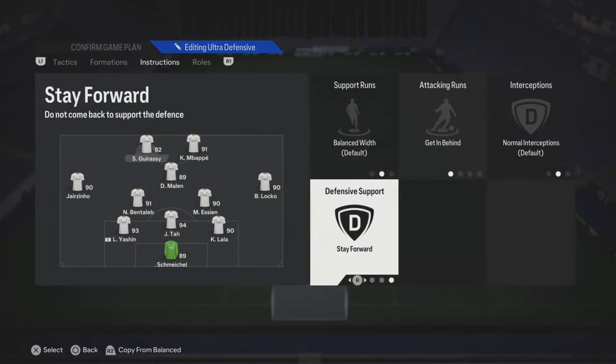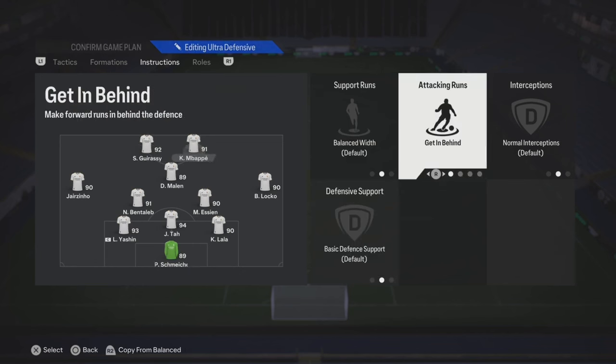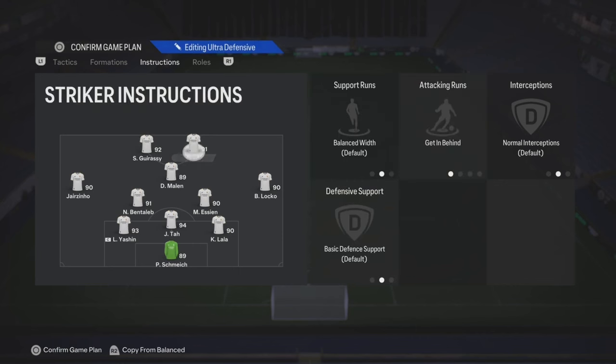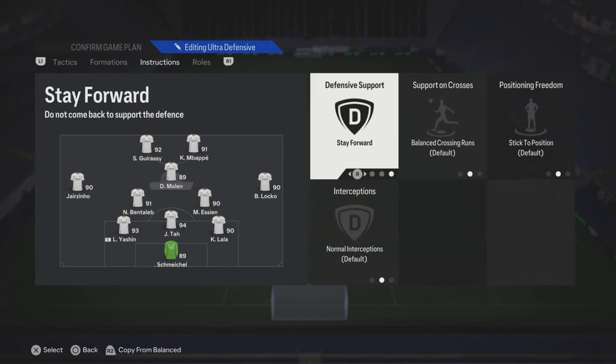Corners and free kicks, that's on you. For your striker, you can leave it on stay forward. Remember, it's like a formation you're using to get back into the game, so you don't want too many people pushing all the way back to the defense — just trying to get your goal and get the W. That's what you're going to put on the other striker too.